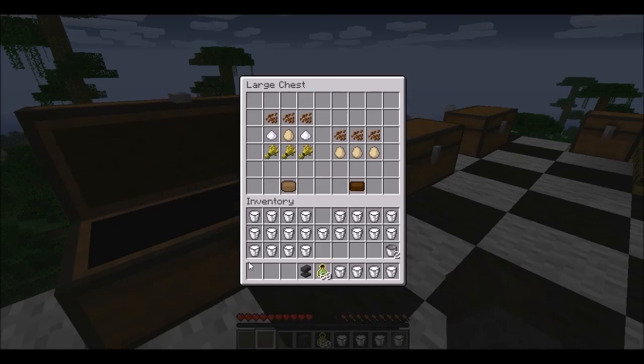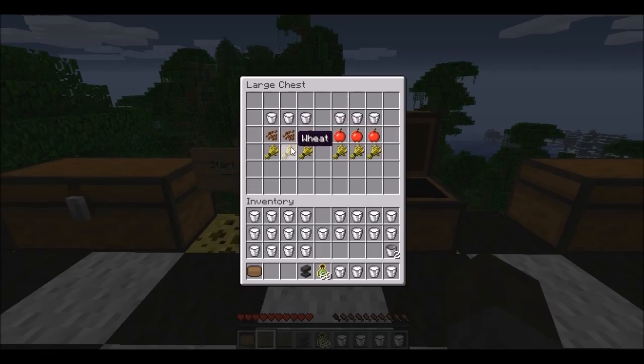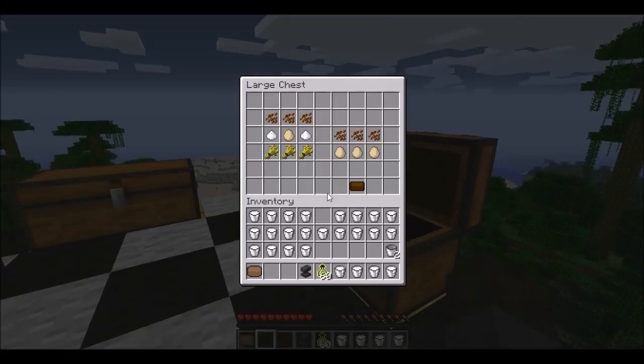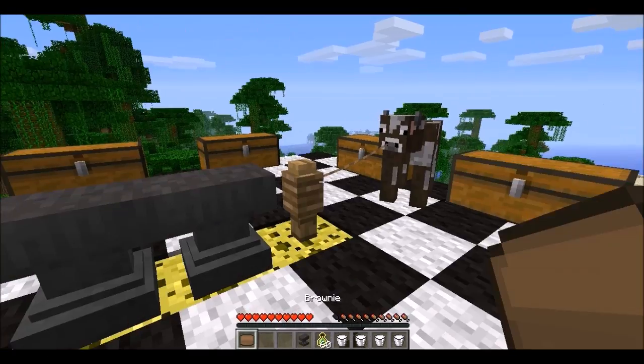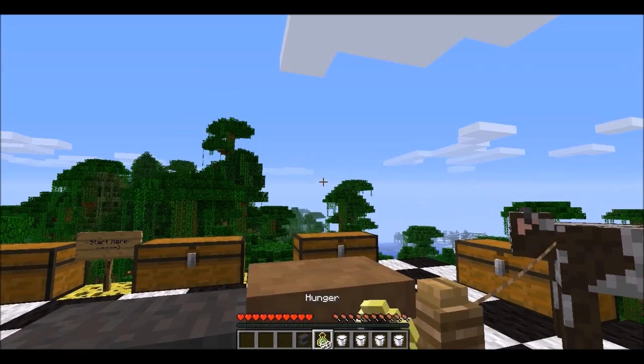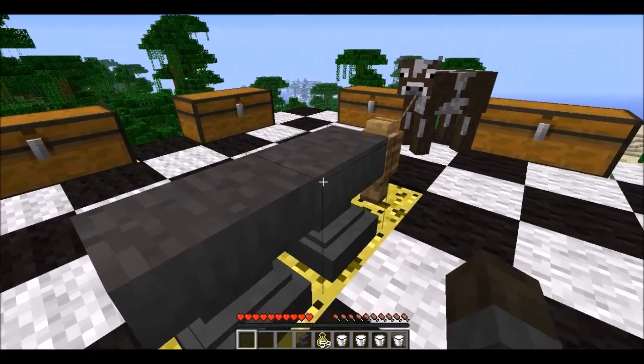Next is the brownie. Brownie is crafted like so — it almost reminds me of the chocolate cake, but the cocoa beans are on the top. Brownie. Let's test it out. Oh, this one's a small cake. I'm gonna have to eat some more. That was a good one.